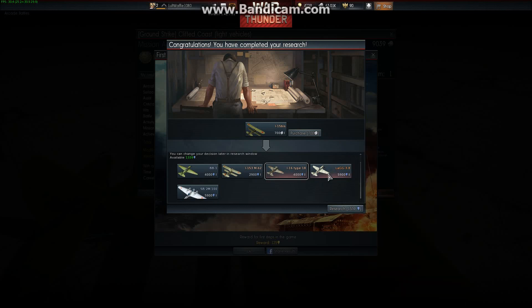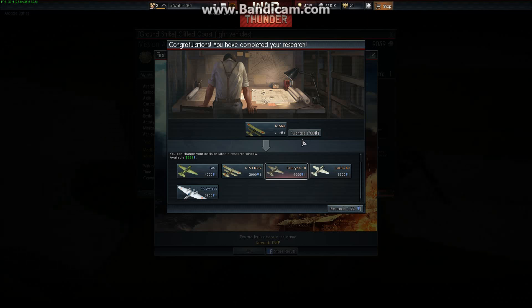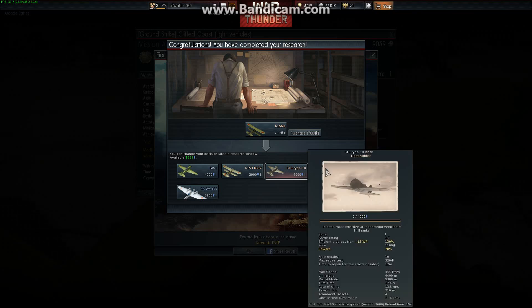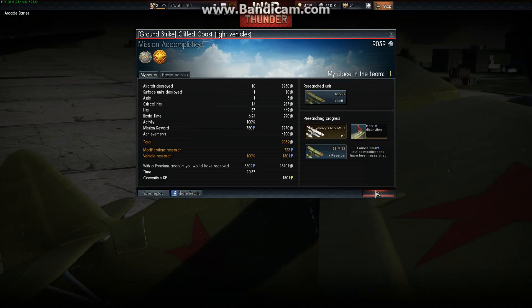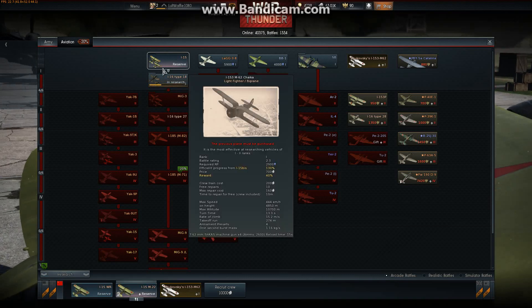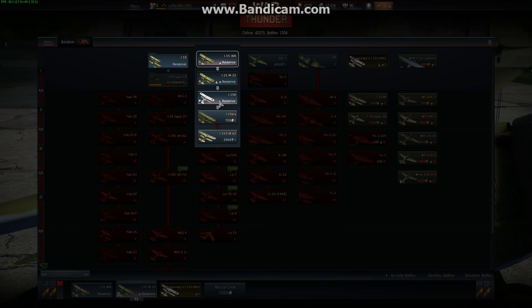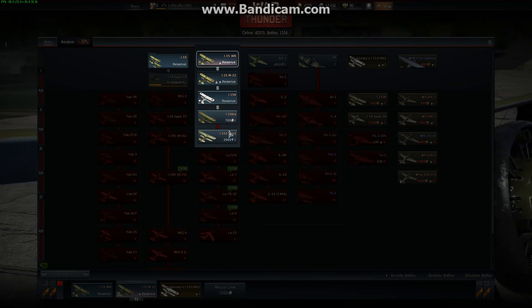Welcome back to part 3. Last part we were murdering all of the tier 1s, now we're here at tier 2. We've unlocked the I-115 best, and now I guess we'll go down for the I-16 Ishaq. The I-15 best is really not worth getting because the I-16 is already better than it.